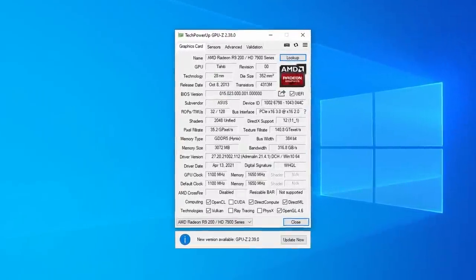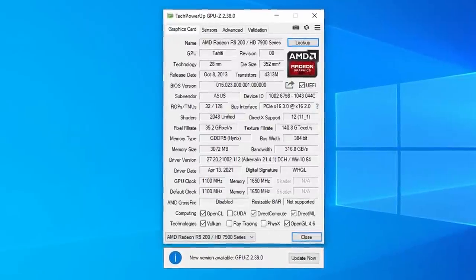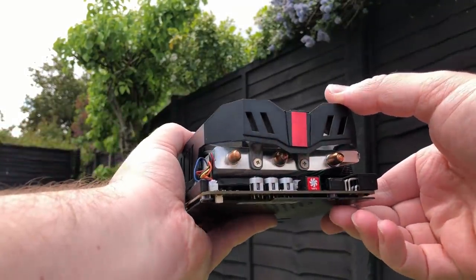Back in 2012 this high-end GPU would have shipped with a Diablo 3 mousepad, a crossfire connector, and an aluminium heatsink — just in case any world-record-seeking overclocking enthusiasts wanted to cool the card with liquid nitrogen.